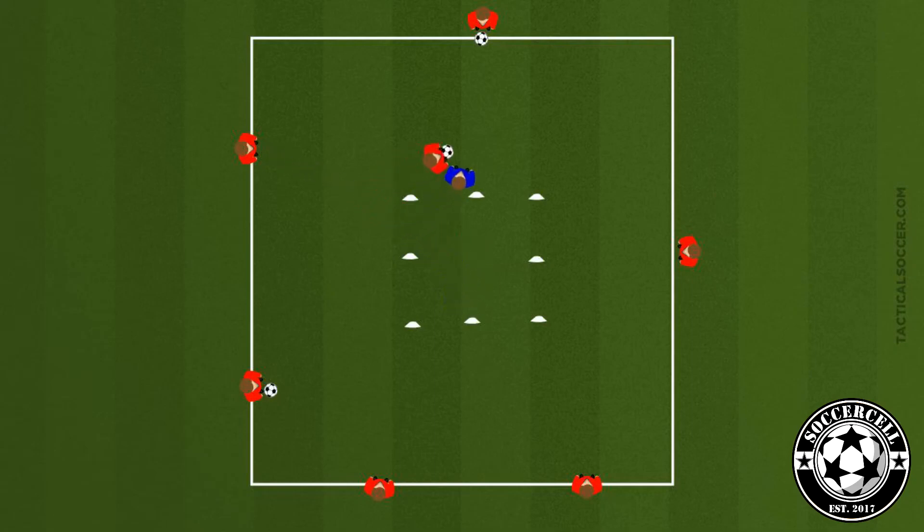Making it easier you can put 2 attackers and only 1 defender in the middle. Making it harder you can ask players to complete a pass with only 2 touches. There's a coaching point on decision making and you should definitely familiarise yourself with this.